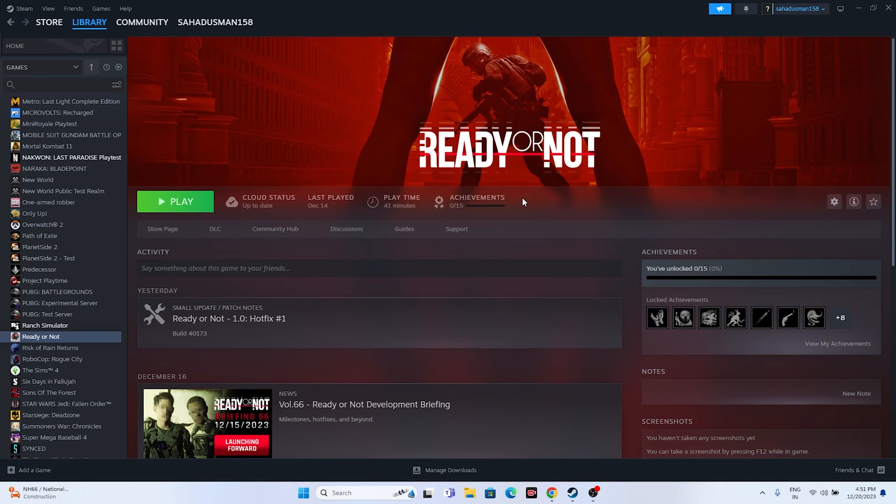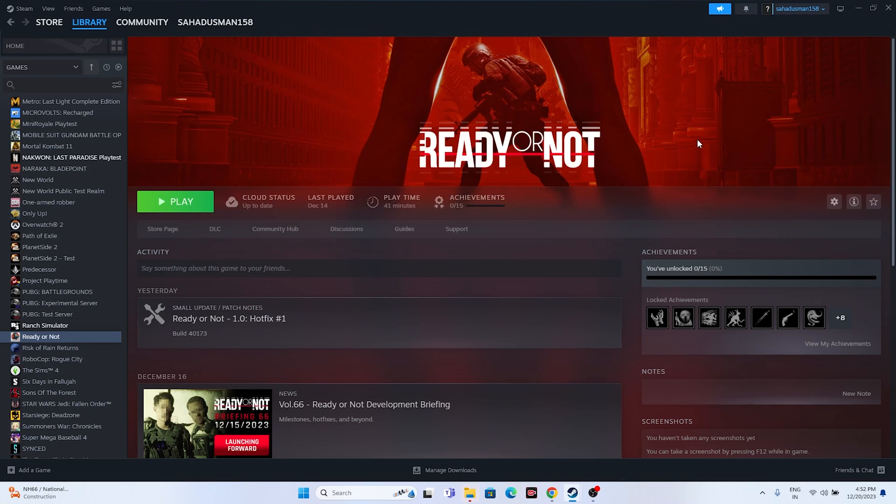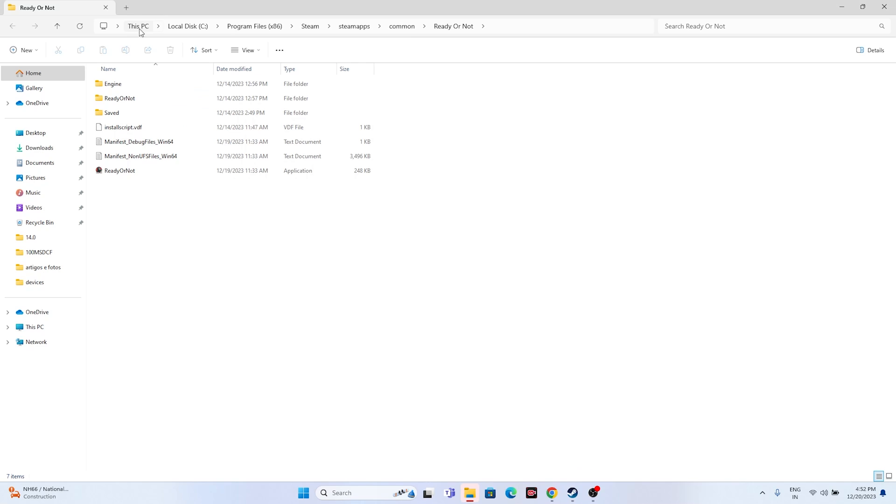The next fix is to launch the game from the installation folder rather than from Steam, because sometimes launching from Steam causes issues. Right-click the game in Steam, go to Properties, then Installed Files, and click Browse. That will redirect you to the installation folder at C:\Program Files (x86)\Steam\steamapps\common\Ready or Not. Launch the game directly from there — in most cases this fixes the issue.